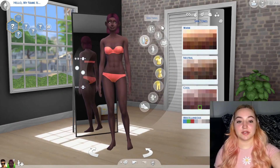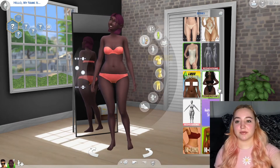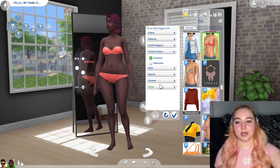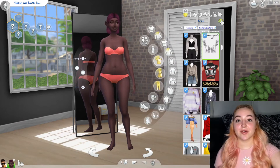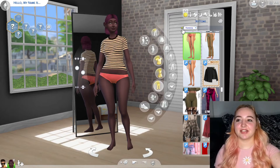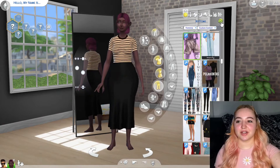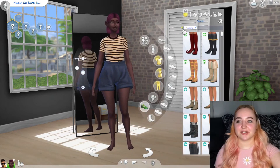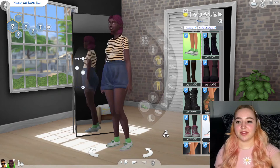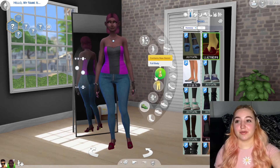One, two, three for the body — we got a custom content one. I have a few of these; I don't usually use them. For everyday wear, let's do a top and a bottom for more chances of it not looking great. One, two, three — we have a normal top. She's kind of cute from the back; you can't tell she's interesting-looking. For the bottoms: one, two, three — not the worst thing ever. For shoes: one, two, three. Not a fan of the green combination, but it could have been worse.